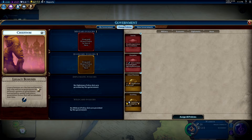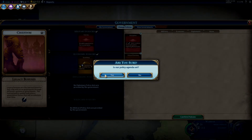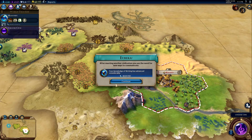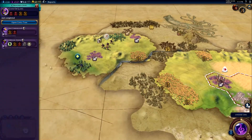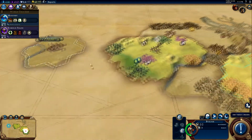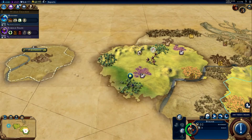Legacy bonuses are the learned benefits that stay with us as we progress through different systems of government. The learned policy symbol indicates a government bonus that will accumulate over time. We're in trade probably since we met Egypt — and that is Egypt. Okay.